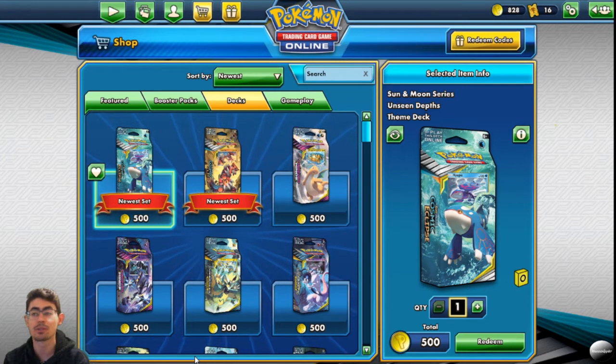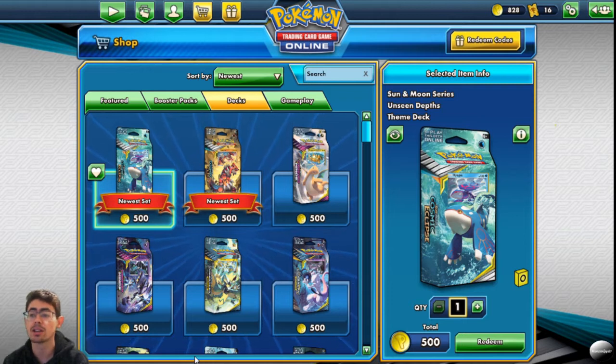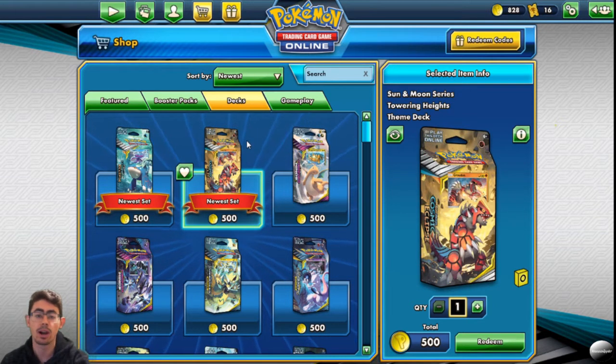How's it going everyone? MountainSpotter here for another Pokemon TCG video. This is going to be quite an exciting video as there are two new themed decks out: the Sun and Moon series Unseen Depths and the Sun and Moon series Towering Heights.